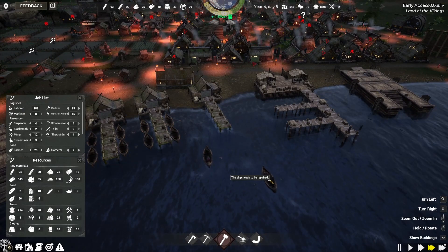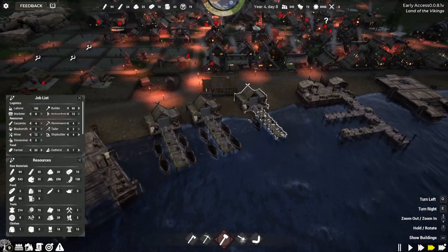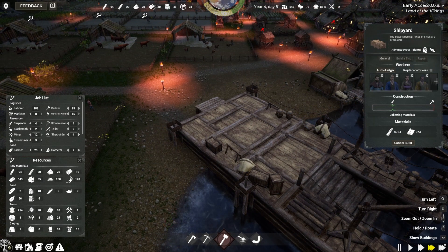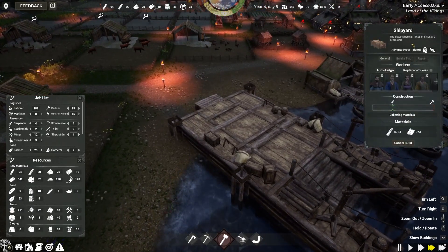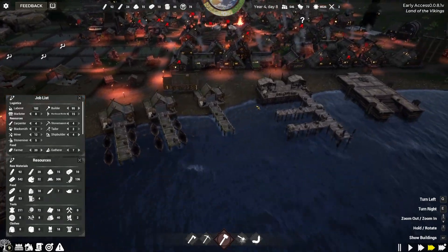It looks like this ship needs to be repaired — that's not good. We have a couple of ships over here. This one is set to auto repair, but it seems kind of wonky. That's another reason why I wanted another shipyard — we need a designated spot to repair things all the time.